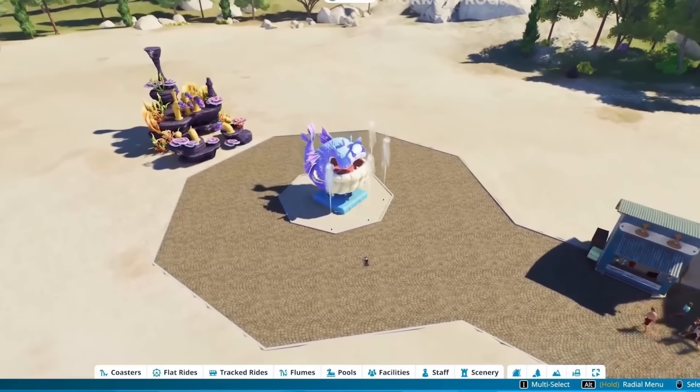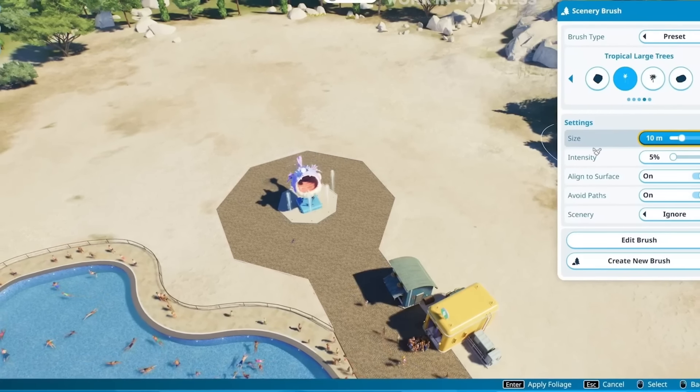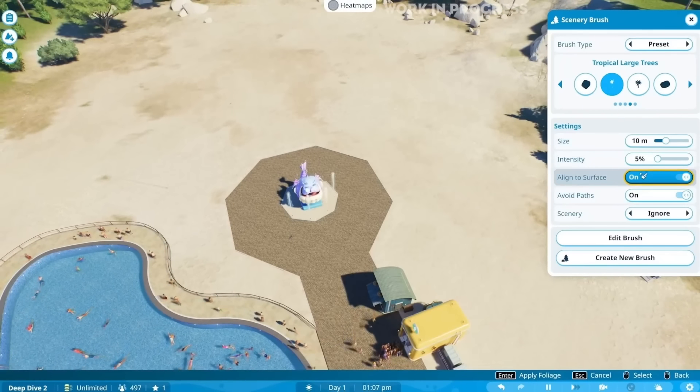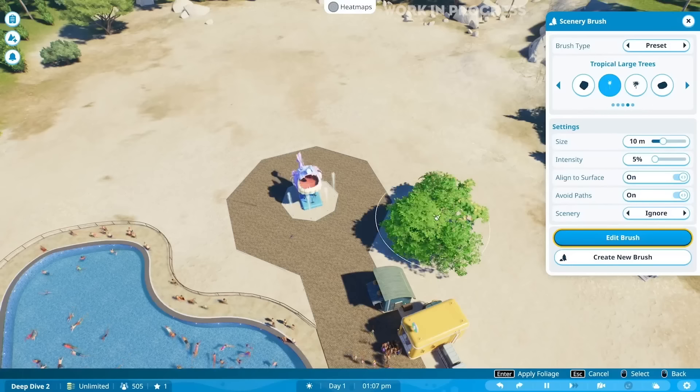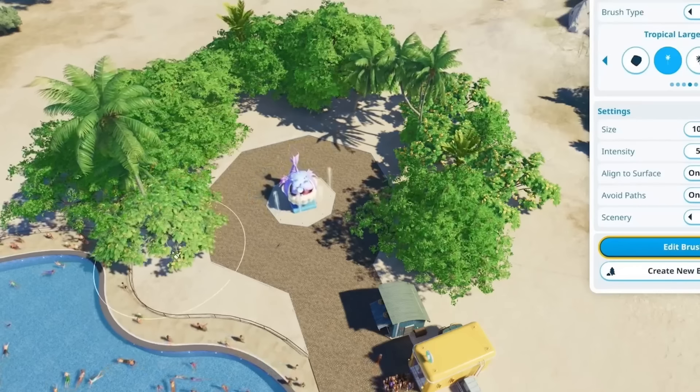Around the new display sequencer for fish, raw, and splash water effects, they then show us an amazing new feature — especially for people who don't want to go around placing one tree at a time. That being the scenery brush, which has loads of different presets. You can choose whether you want tropical trees or rocks, and you literally take a brush, put the size up or down to however large you want, and just brush down on the ground — it creates so much foliage and scenery. That is going to be so useful.